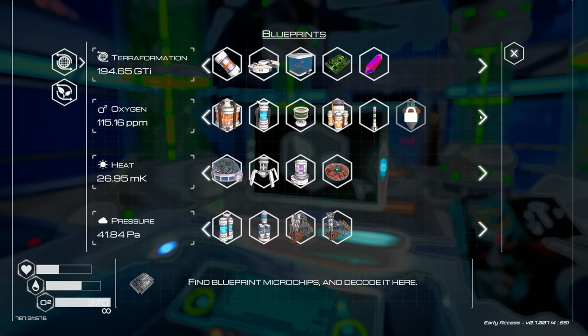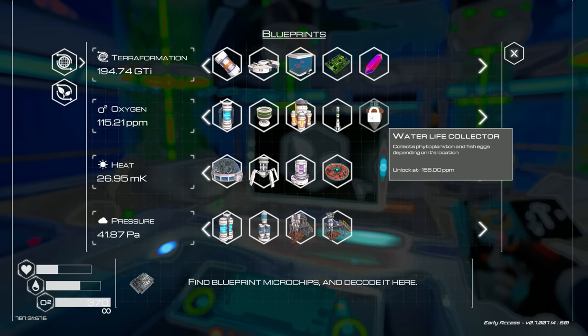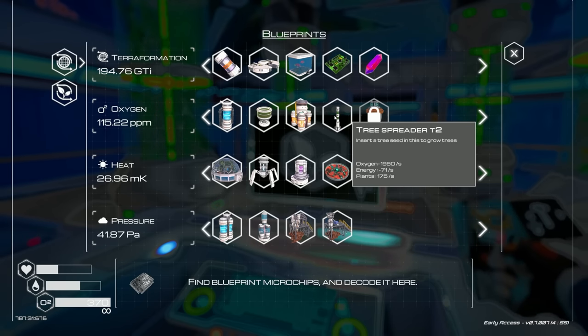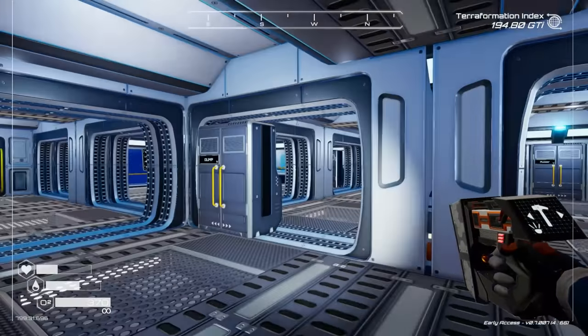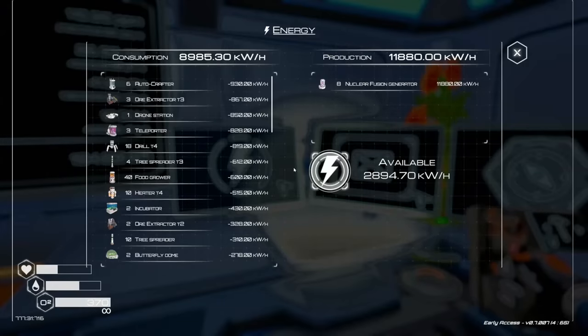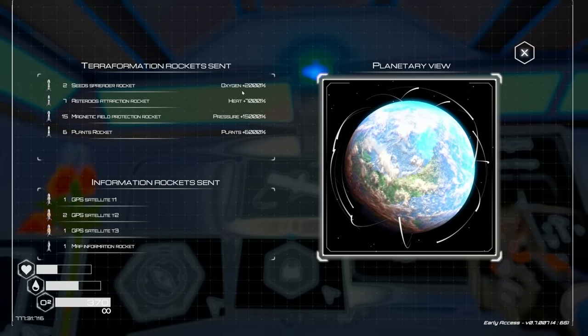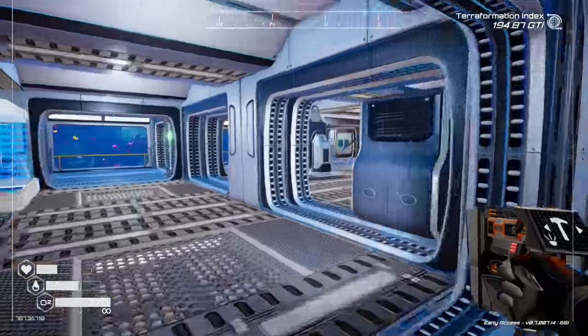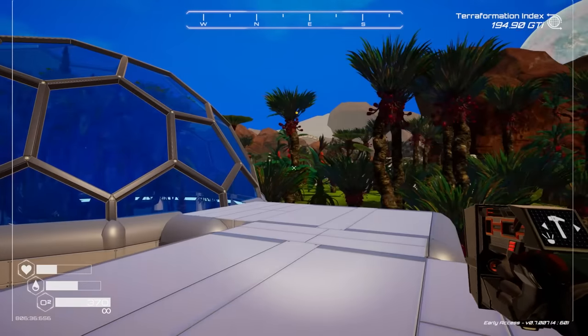Looking at our overall terraformation: oxygen, once we get to 155, we'll get a water life collector to collect phytoplankton and fish eggs. Maybe I need to start there. Our oxygen is at 2000% - that's the lowest one. Oh my gosh - we need seed spreader rockets. That's what we need to do, launch a bunch of those. But I don't even have a launch platform anymore - I forgot I took it down. Two iron and two super alloy to build one.